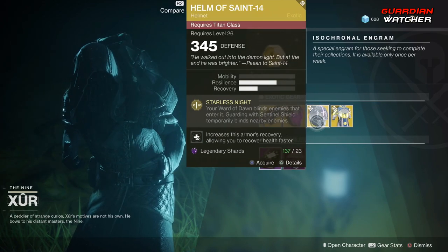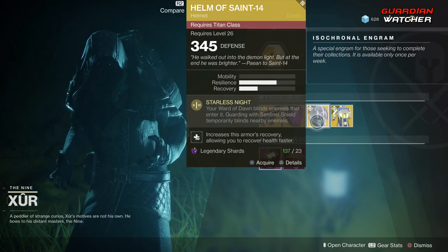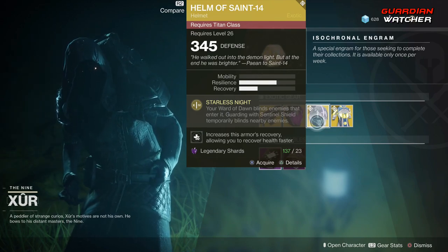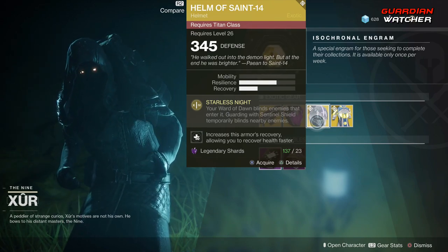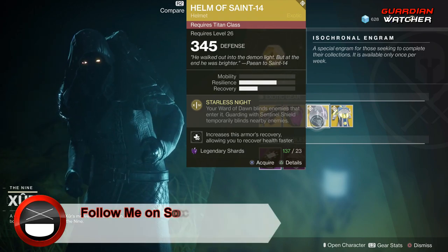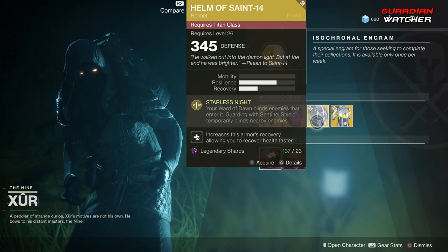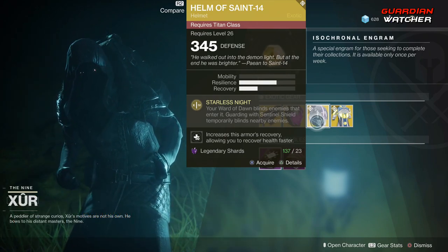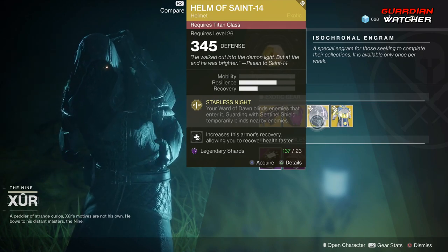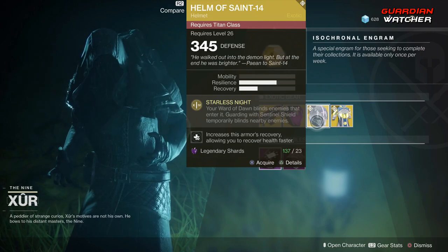Then we have Hamlet Saint-14. The intrinsic perk is Starless Knight — your Ward of Dawn blinds enemies that enter it, and guarding with Sentinel Shield temporarily blinds nearby enemies. This is probably a Tier 1 in PvE, but a Tier 1.5 to Tier 2 in PvP, because Hamlet Saint-14 is still good, especially when you're using Control.